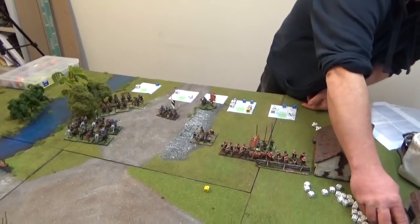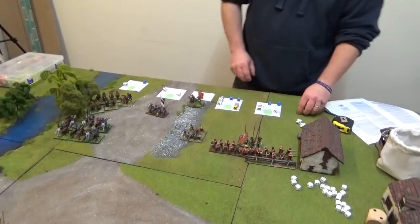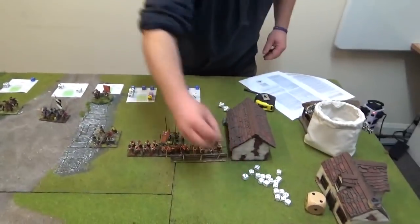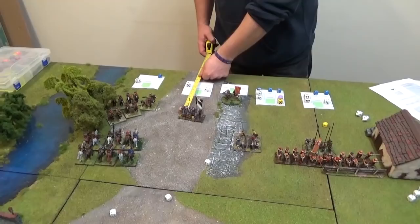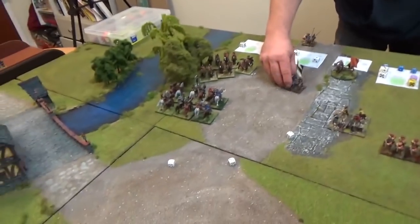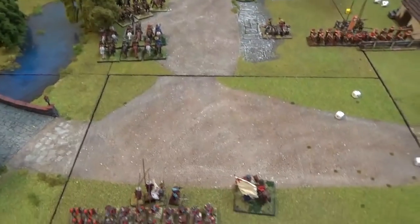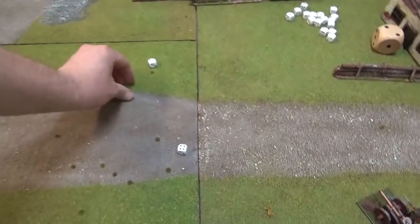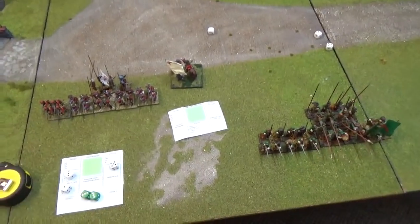Turn eight - compulsory moves. Routers move 3d6. The routing infantry roll 11. The red unit needs this low to avoid going off board - 11. They are gone! And the other routing unit is also gone. Royalist infantry have left the field - not good at all. Doesn't really leave many options other than the cavalry.